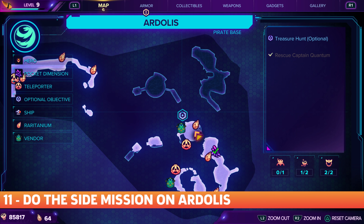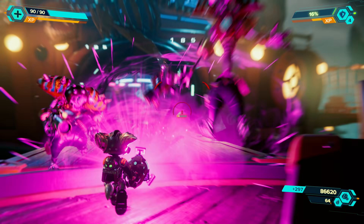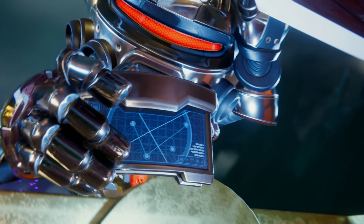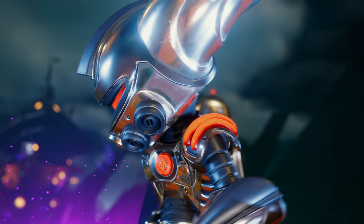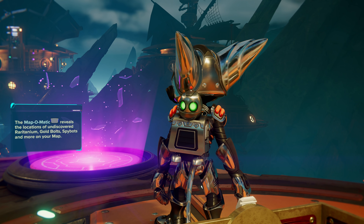Fortunately, Rift Apart eventually offers collectible hunters a break. If you do the treasure hunt optional quest on Ardolis, you're rewarded with an item that highlights the icon of nearly every remaining collectible in the game on your map. Unfortunately, it won't mark Kregor Bears, a secret collectible type that you need to collect to unlock a few of the game's trophies.